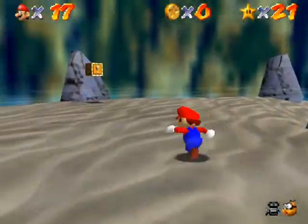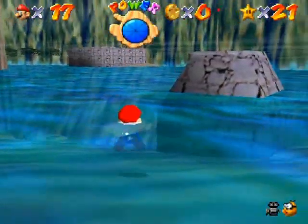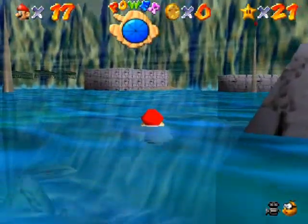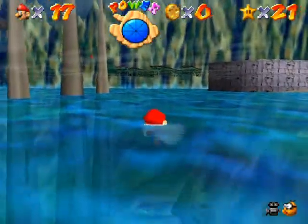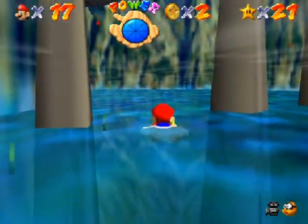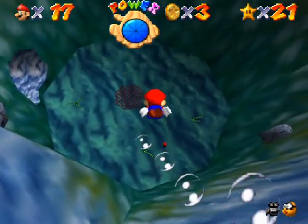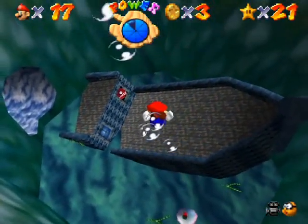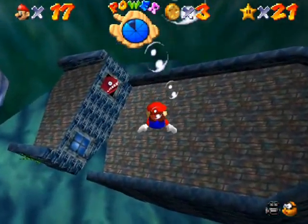All right, let's get moving. So yeah, water. This is the first time that you'll probably notice that the power meter has a factor in your gameplay, because you've never had to really dive deep down into the water before this point. And so here we go — we're going into the depths of the ocean where a ship just magically appears due to the draw distance.